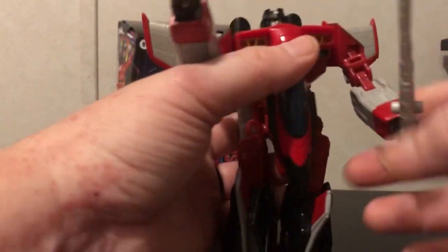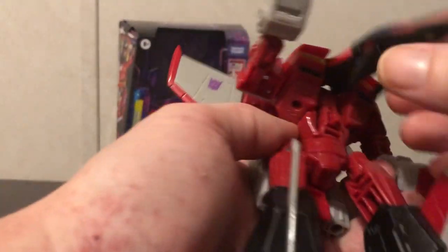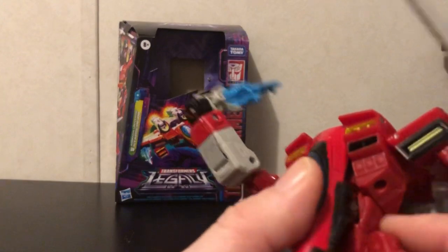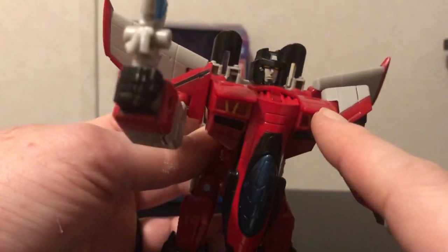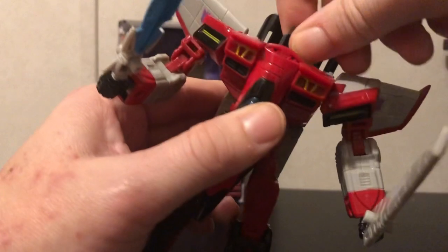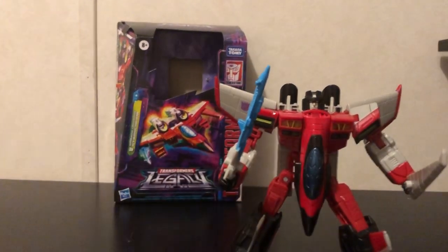There is no wrist rotation, but he does have a bicep rotation up here. He has a nice more-than-ninety-degree elbow bend, which is also useful for transformation. When he's in robot mode, one complaint is that he doesn't stay tabbed that well right here, and you can actually see the contrast between the red paint and the red plastic — that's a small nitpick. His head can go all the way up, all the way down, and it's on a ball joint. But other than that, I really don't have many complaints about this Starscream.